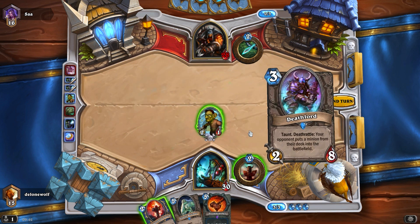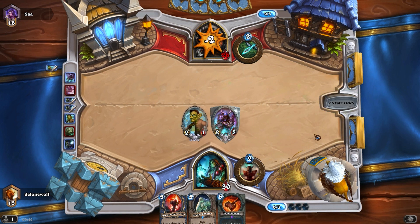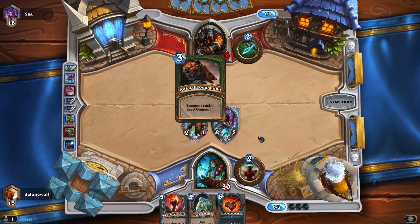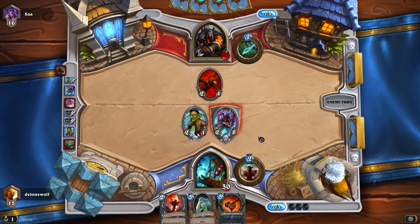I'll drop a Deathlord - if it can protect my Flametongue Totem we could actually get some good damage in. The Doomhammer is going to help with control as well. There we go, two four - that's alright. Does he leave his mana open or does he have something?